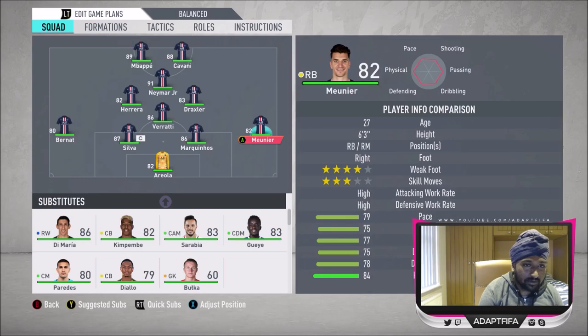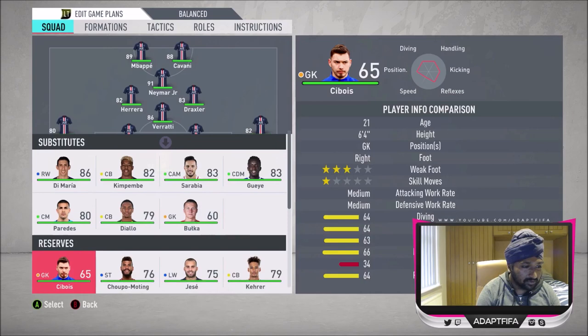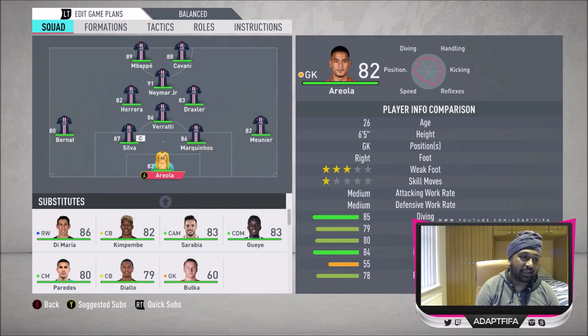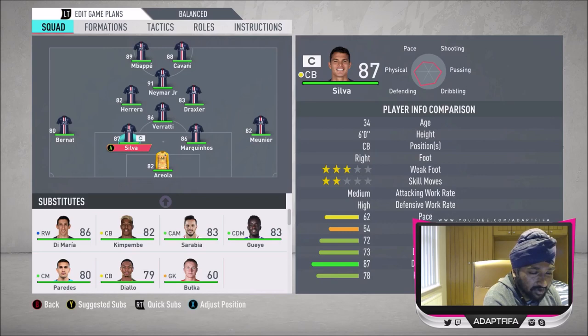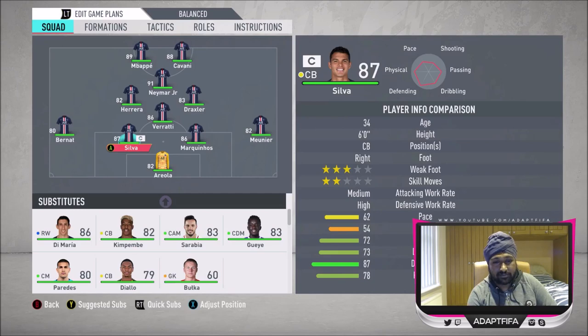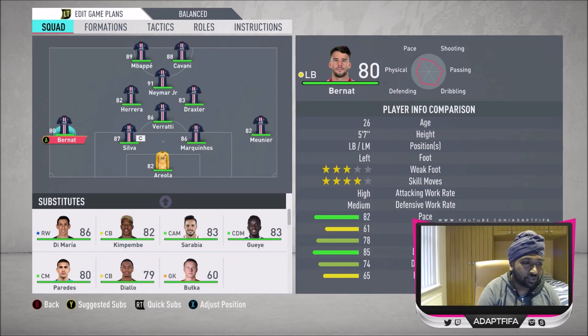Muni is in the right-back role — not really any other good right-backs in this team. Marquinhos is definitely ahead of Kim Bem Pay; he's just better in near enough every stat, rated four higher. Thiago Silva is in the center-back role. I've never been too sure about his work rates, but this year they're medium/high which is better. Then at left-back I've got Bernat — not much of an option, to be honest.